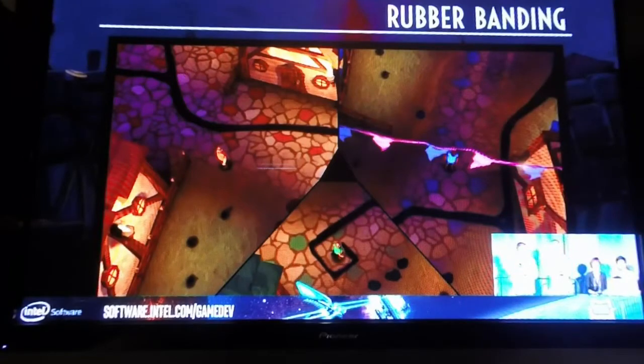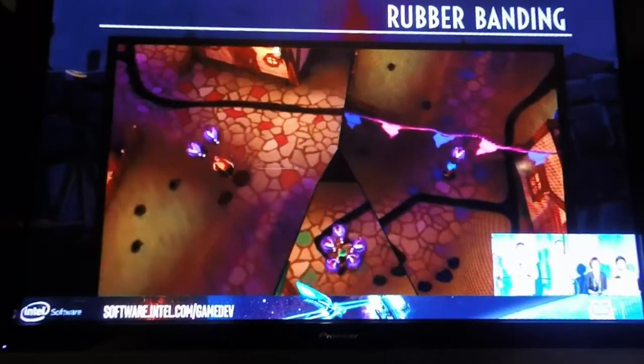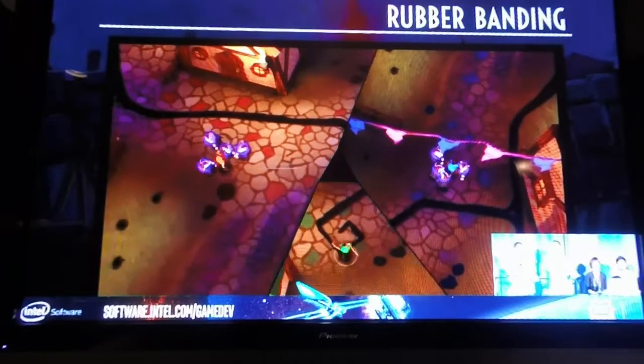Our dynamic split screen also supports a natural form of rubber banding. Due to the fact that as players take damage, their screen borders will move closer to them. This shorter distance means it's way easier for you to get minions out of your screen, so players who might have made mistakes earlier on have a chance to get back into the game.